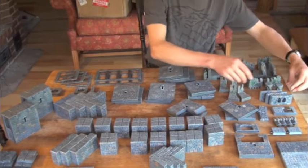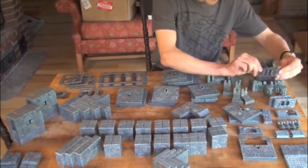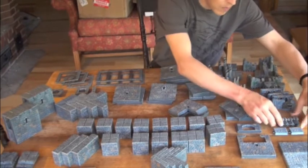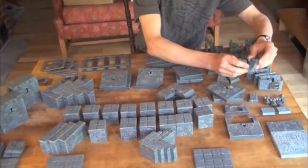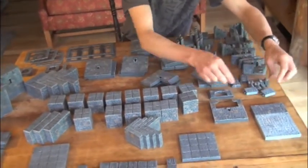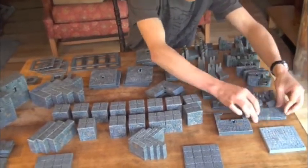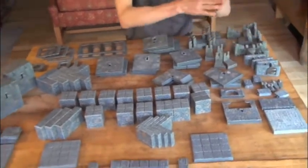Over here we have some city builder style stuff: two dwarven pillars, three cathedral window walls, one wall with a reinforced door, four gargoyle posts, two special small walls, two double posts, this special arch insert wall, and the new 2x4 city builder floor as well as a standard 4x4 stone floor. That's all your city builder elements.